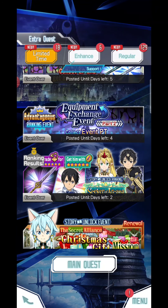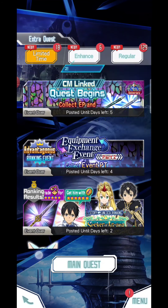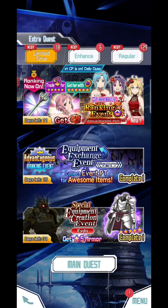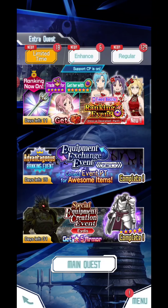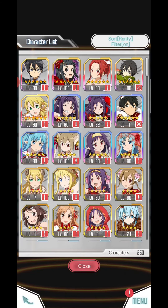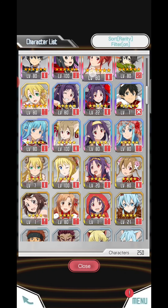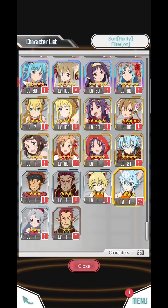I'm gonna play it tomorrow and upload the SAOMD video again, so make sure you guys wait for me. I'm gonna end this video here — it's been quite a while. I don't have many fire element characters — I only have Yui and Tessie that can use the Crossing Skill, and Leva. That's it.